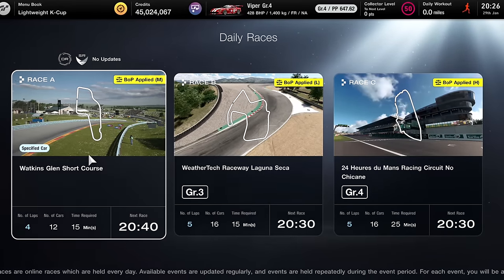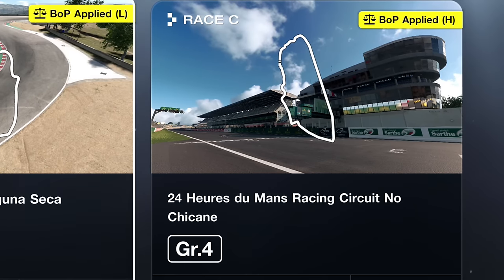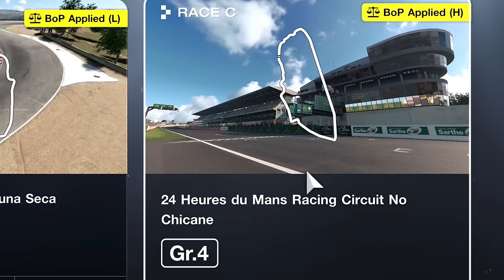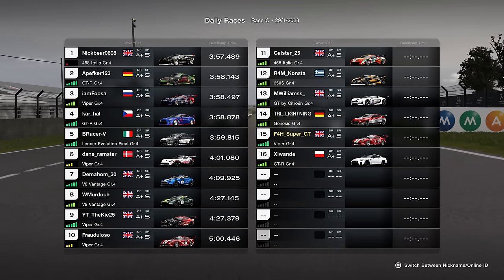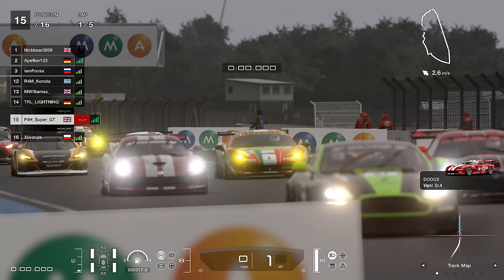Hello viewers. Recently I went on Gran Turismo 7 and I found a Group 4 race around Le Mans without the chicanes. On first inspection it seems like a fairly innocuous race, but it quickly turned out to be one of the best races we have ever seen in Gran Turismo 7 multiplayer.